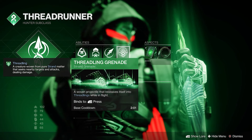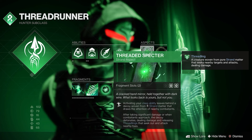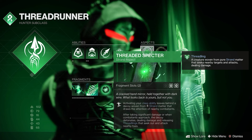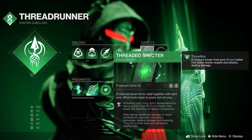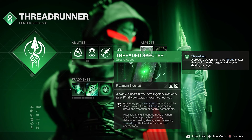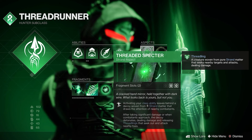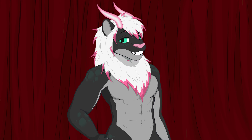Personally I'm running Threadling because it's fun. As for our aspects, first up is Threaded Specter — activating a class ability leaves behind a decoy woven from Strand matter that draws the attention of nearby combatants. After taking significant damage, or when combatants approach, the decoy detonates, dealing damage and releasing Threadlings that seek out and attack nearby foes. This felt like a natural fit since it synergizes with our legs. The flippy dippies leave a clone and a bomb — when the bomb goes off it severs targets, and when the decoy goes off it makes Threadlings.